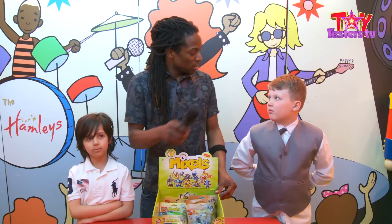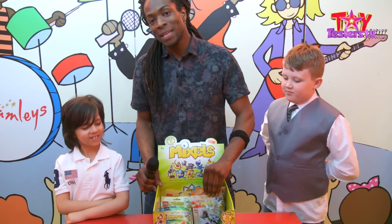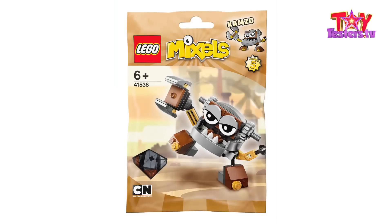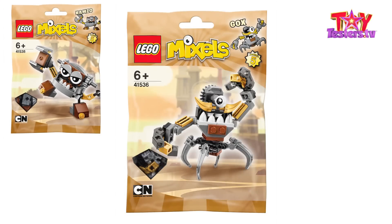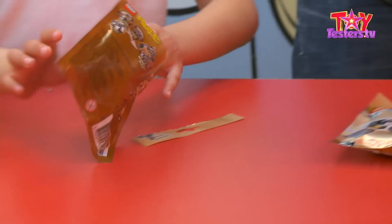I've found me two Toy Testers to help out with the Mixels — Anakin and Jason. We are doing this in tribes. The first tribe we're going to be looking at is the Clinkers tribe. In the Clinkers tribe we've got Camso — that's going to be for you, Anakin. We've got Gox — that's going to be for me. And we've got Jinky — Jason, you're going to be sorting Jinky out. Let's cut open these bags and get to building.